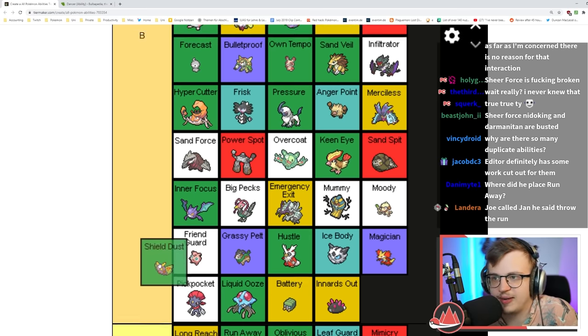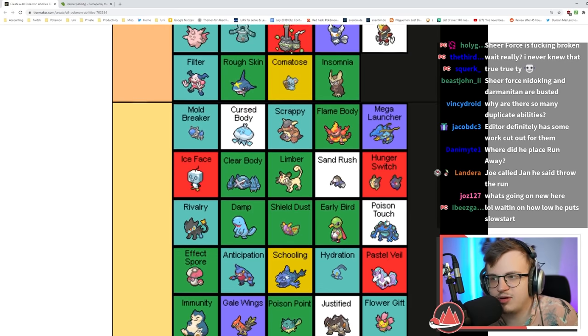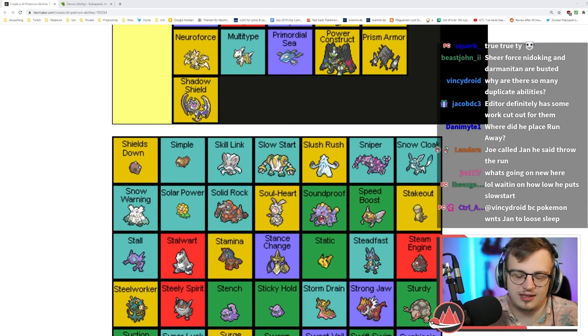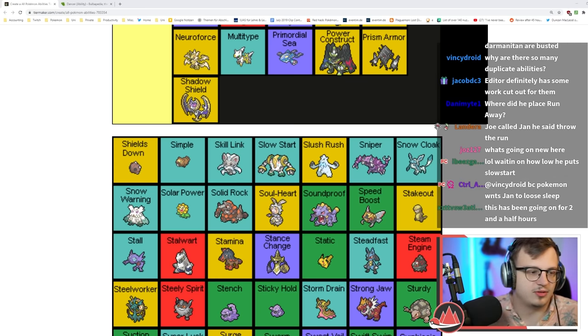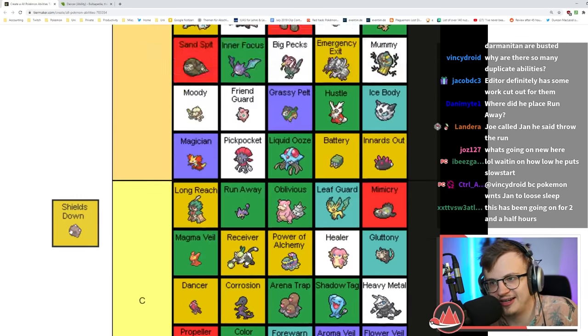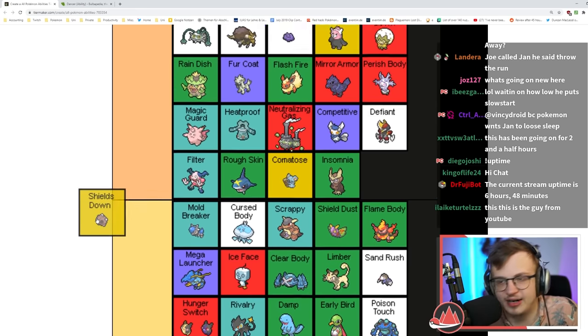Can't get paralyzed by Thunderbolts, can't get flinched by Air Slashes — that's pretty good. B tier, probably better than Clear Body. Shields Down is like the only ability that makes Minior viable, but Minior isn't that good.